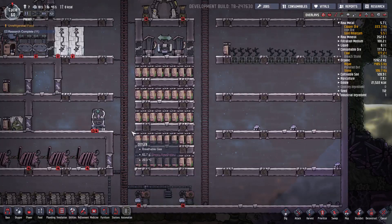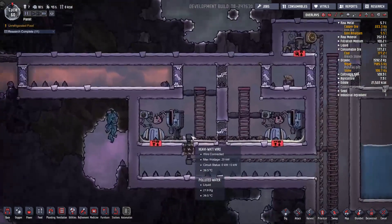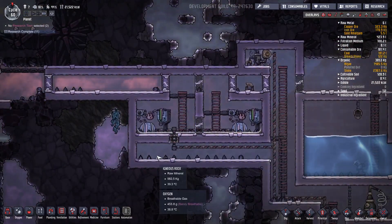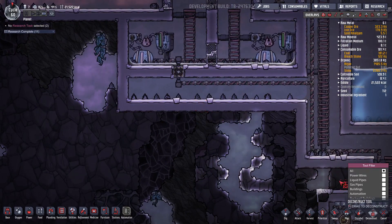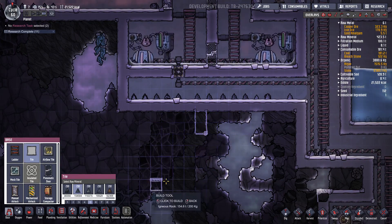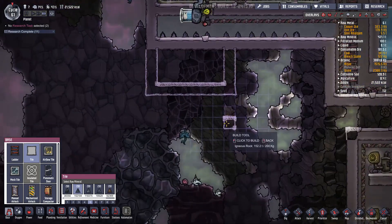Welcome back everyone, this is the Syndra continuing my Oxygen Not Included campaign. So this is working out wonderfully, apart from the piss on the floor. It's looking great. I'm thinking maybe if I were to build something over here like so, we can also grab the coal — maybe is that enough? Maybe we could go lower.